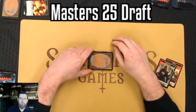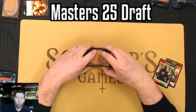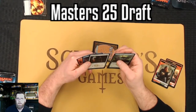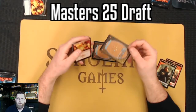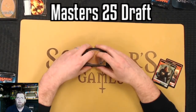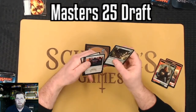Trying something new this week with the double-speed footage - let us know what you think in the comments. Pyroclasm coming around so late - that card is so powerful. And Presence of Gond is fairly reasonable, though the fact that it has to stick on a creature is a little underwhelming. Getting two-for-one'd in limited always sucks.